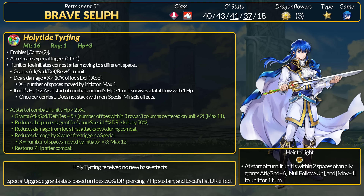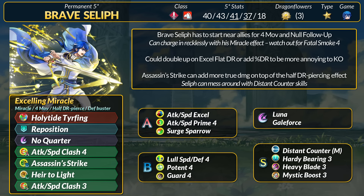All in all, some good effects. In terms of playstyle, Seliph needs to start the turn near allies. Heir to Light gives +1 movement, +6 target speed, and no follow-up. Seliph is then free to recklessly charge in since he has Miracle. He has flat DR and extra stats now to make it tougher to take him out, and he also heals some HP after fighting.